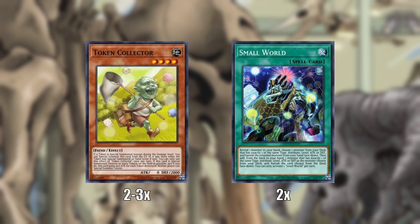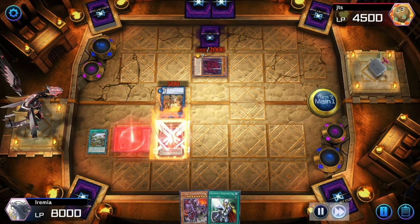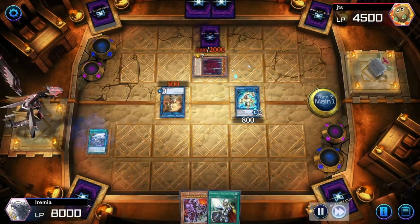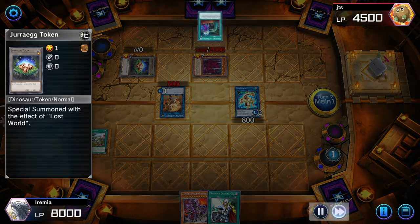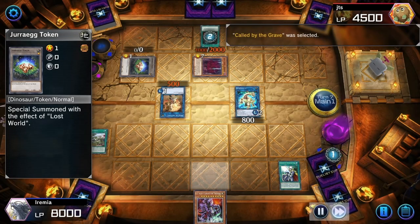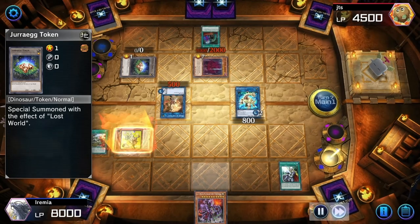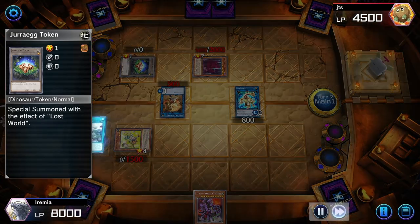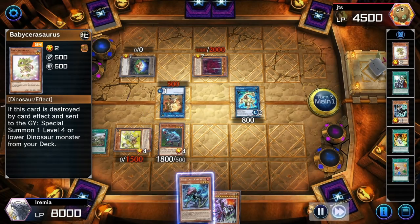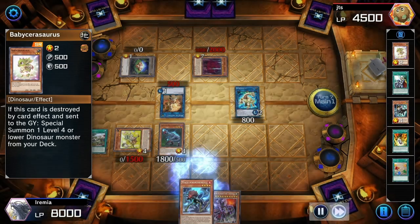Next, let's get into the non-dinosaur cards. We can start off with Token Collector, which is so good. There are a lot of situations where you can't quite combo correctly, but if you have Lost World, you can just summon Token Collector either from your hand or graveyard and do the whole attempt to destroy the token — protect it with Lost World, pop a baby dino from your deck — and suddenly you're just into your combo.